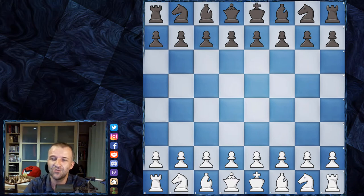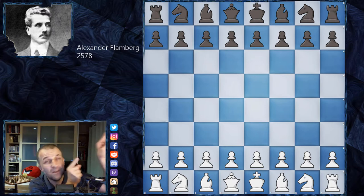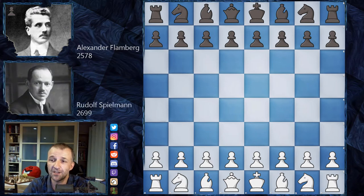Let's jump into the players. Alexander Flamberg — you know him already because I showed you a game in the last video where he played against Akiba Rubinstein. In 1914, Flamberg is 34 years old and his rating according to Chess Metrics is 2578, giving him 25th place in the world — a very solid and strong player, but not elite. He plays Black. His opponent is the famous Rudolf Spielmann, a German player, 31 years old, rated 2699, placing him in the top 10 — a very elite player.